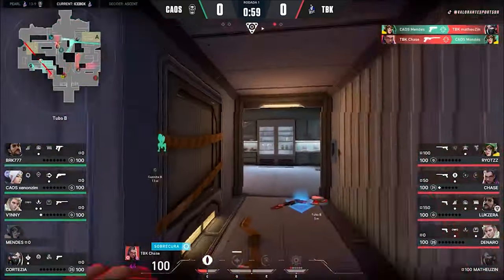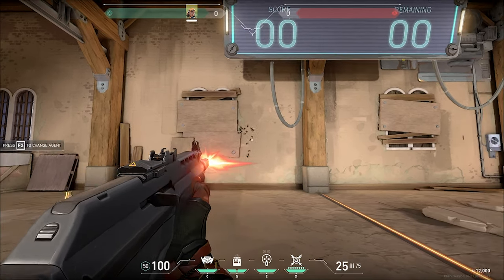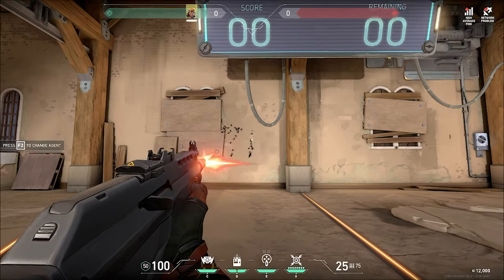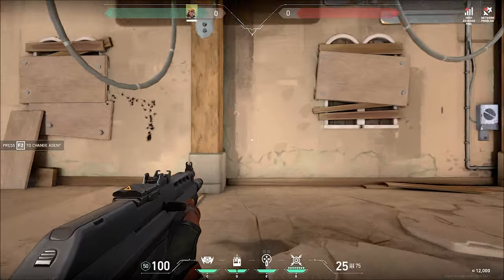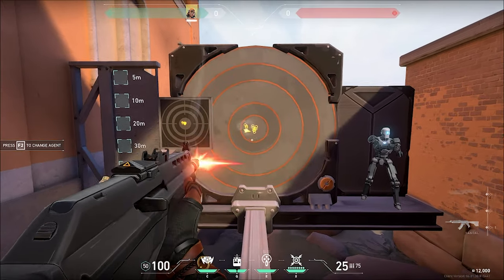So what is recoil? Recoil is nothing more than what happens to the gun after the moment you fire, causing your shots to move up and to the sides. These movements affect the way you will continue to contest shots with your opponent because they disorient your bullets.